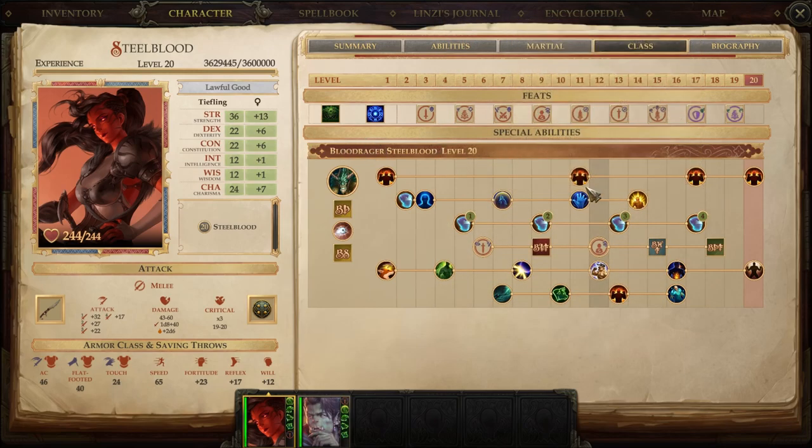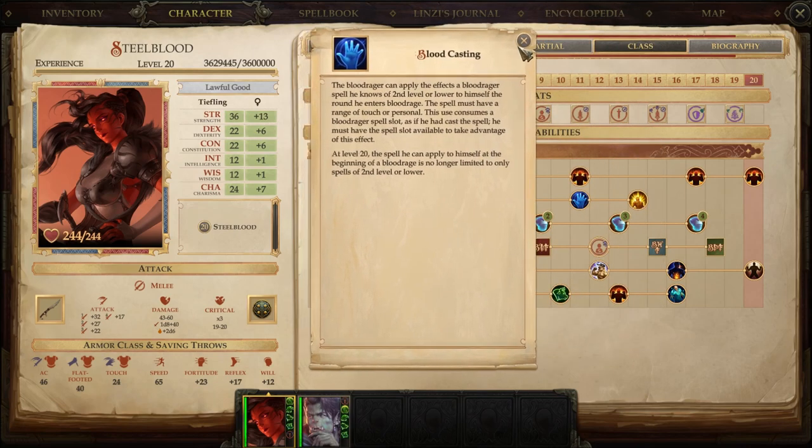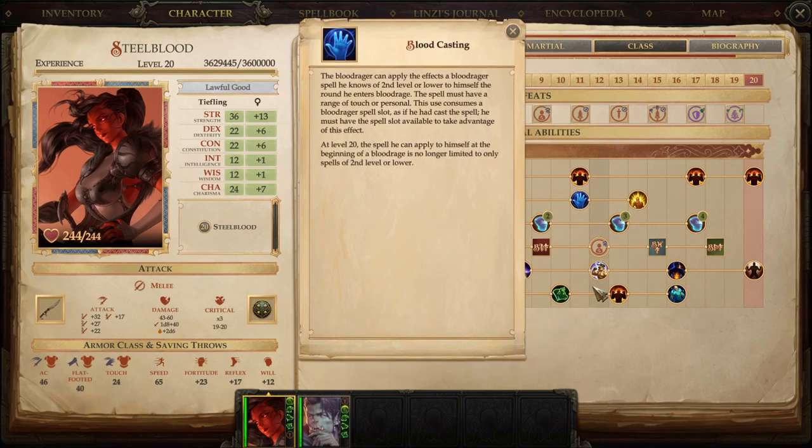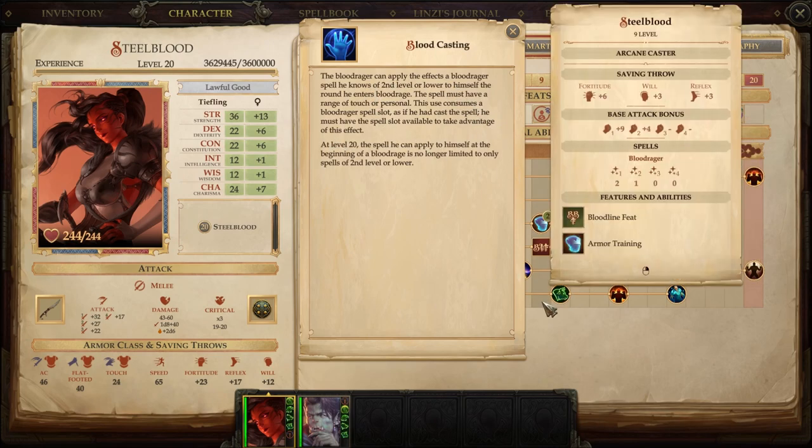Notice something that most Blood Ragers have: Blood Casting. At the beginning of your round, you literally rage, and once you rage, you can cast any spell level 1 or 2 that can be cast either on yourself as a personal effect — like a Shield spell — or as a touch range ally buff — like Bull Strength. And it's literally a free action.